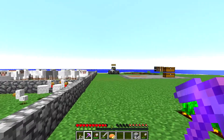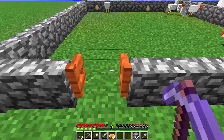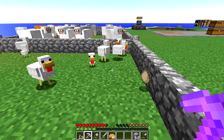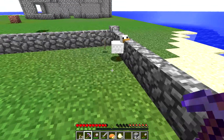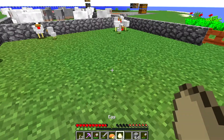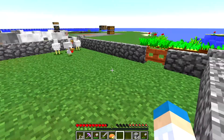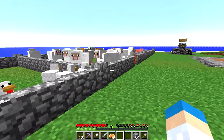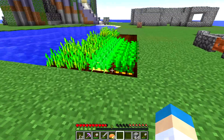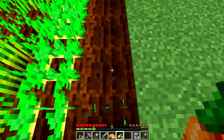Any more mobs? None — they've all despawned. We need more chickens and more eggs — more chickens to produce more eggs than we're getting. We've got plenty of sheep; I don't think we really need to breed them anymore. Pigs, however, would be nice to get a few more of.